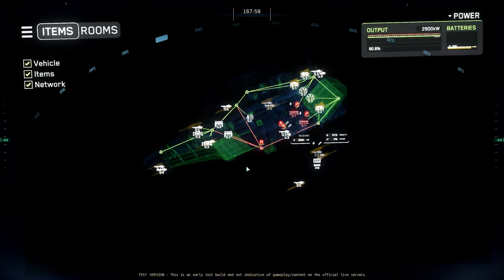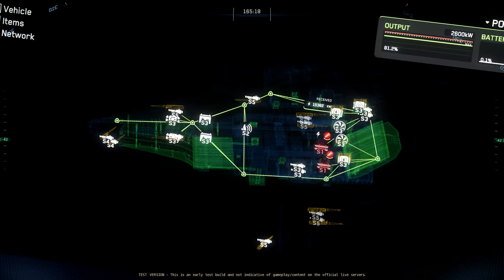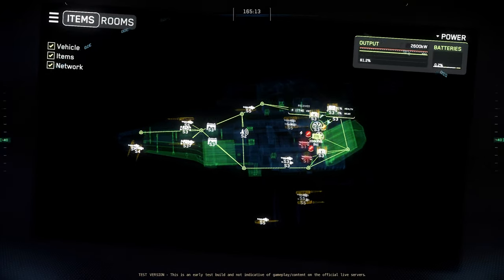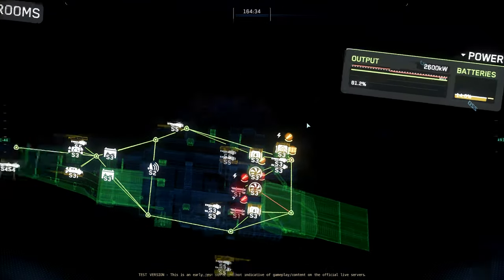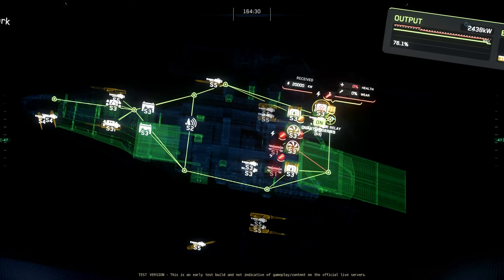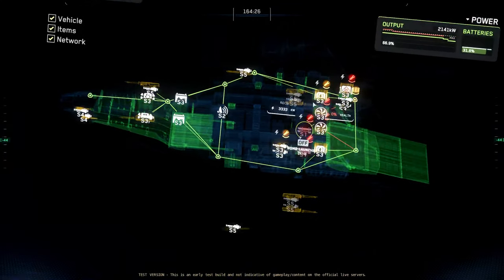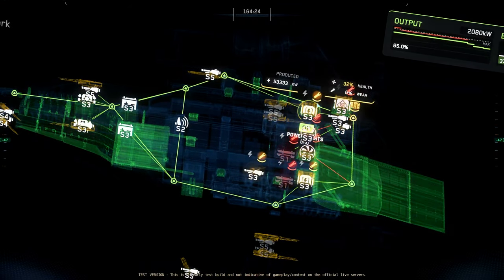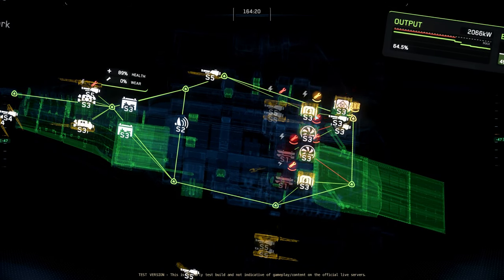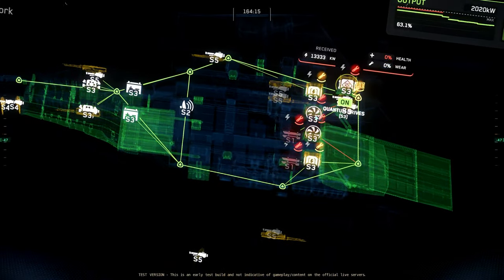There's a relay right next to the elevator — trying to get the door open. The power supply on the starboard side is taking heavy damage. The back right power plant needs help, as well as a fuse next to it that needs replacement. Also the quantum drive in the very back right needs help, along with the back right power plant.